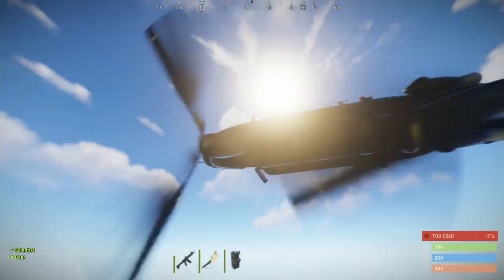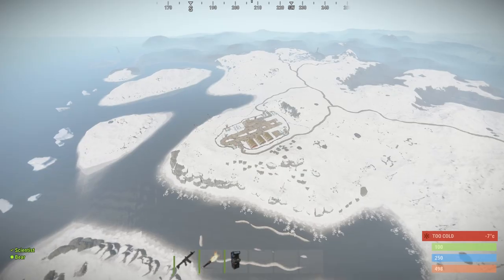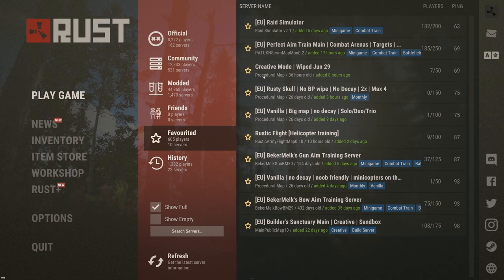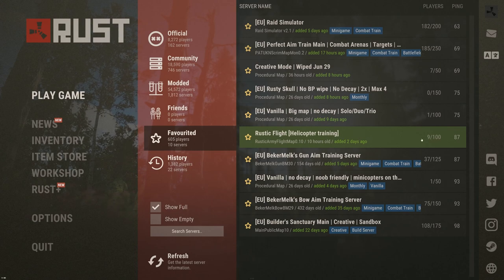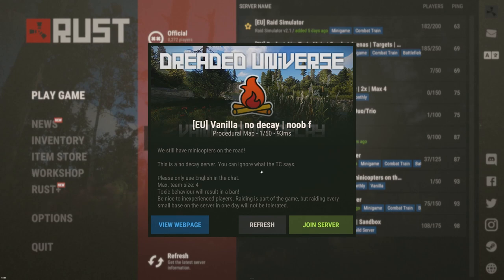It is also recommended to practice flying on a test server before your first flight to get a feel for the Minicopter. If you are looking for good servers, you can simply type "Minicopter" into the server search and use the commands /mini and /heli to spawn helicopters.